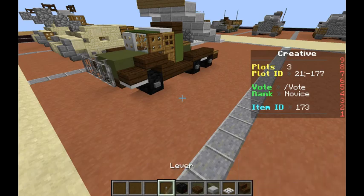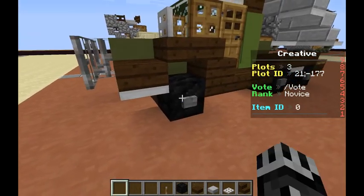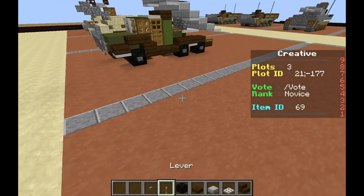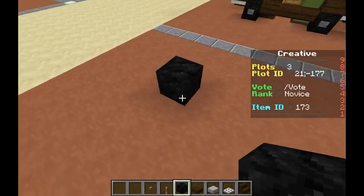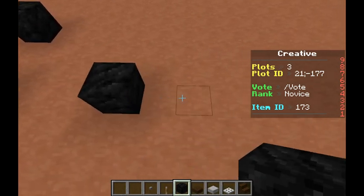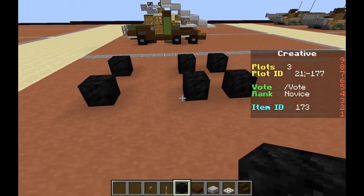So to start out, we're going to want a lever, block of coal, dark oak wood slab, stone slab, iron trap door, dark oak wood stair, and a stone button. We're going to start out on the right side of the vehicle, just like always. We're going to come in three blocks, skip a space of two, come back, skip a space of three, one, skip a space of one, put another one, skip a space of two, copy that on the other side, and there's the wheels.